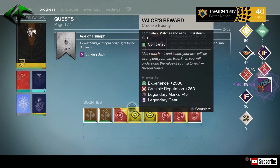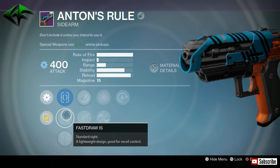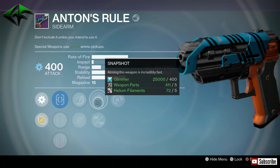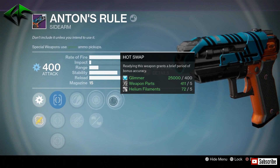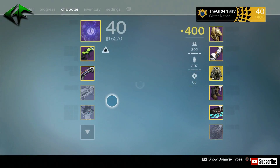Let's see what we get here. The Anton's Rule — let's see what kind of rolls we get on this. We've got True Shot IS, Fast Draw IS, and Quick Draw IS, with Zen Moment, Cascade, Snapshot, and Hot Swap. Pretty good roll here — Hot Swap, Snapshot, and Zen Moment. Not too bad for a Sidearm.